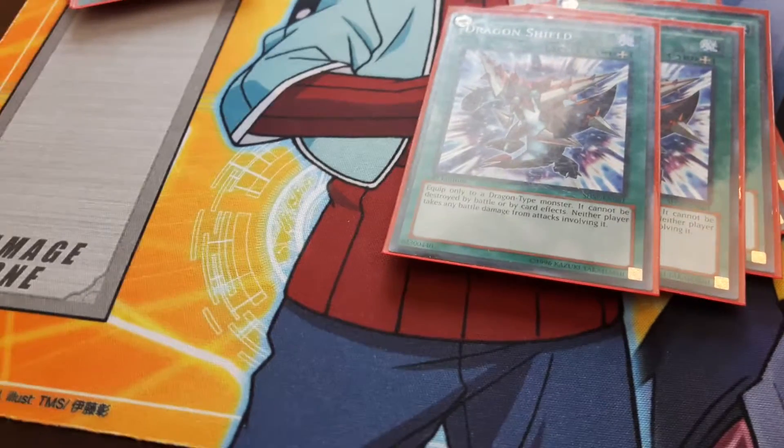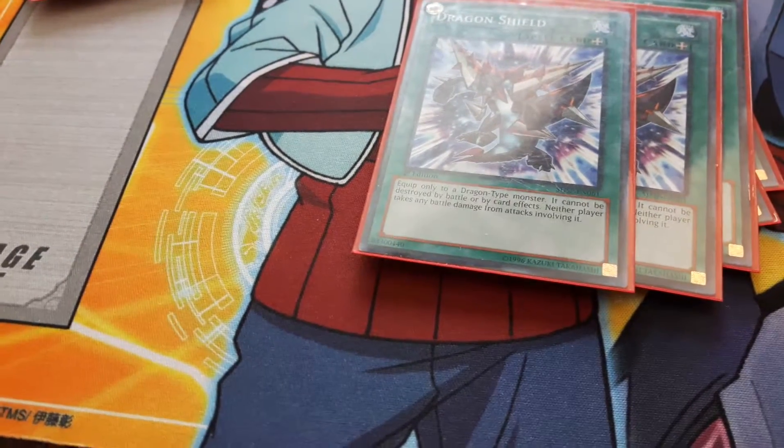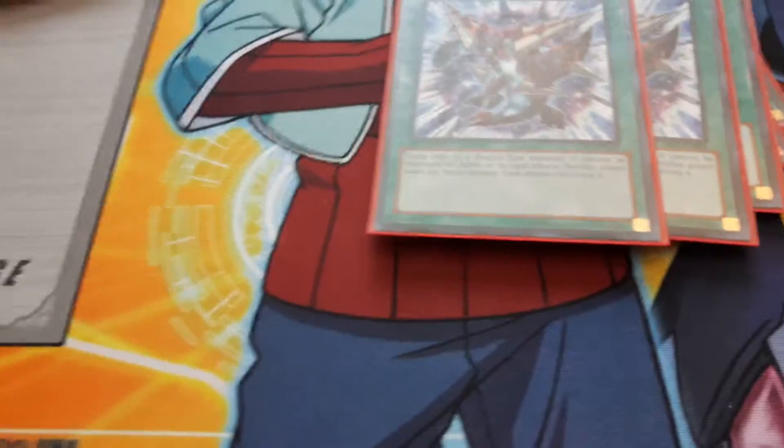But in Odd Eyes Dragon's effect, if this card destroys your opponent's monster by battle and inflicts damage to your opponent equal to half the original attack of that monster, that's not battle damage — that's effect damage. So you still deal damage to your opponents, and it also keeps your dragon from being destroyed.